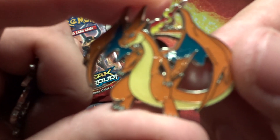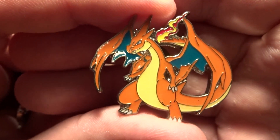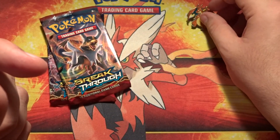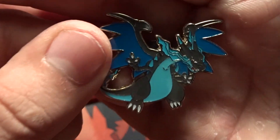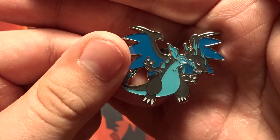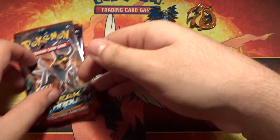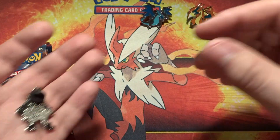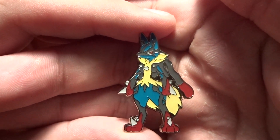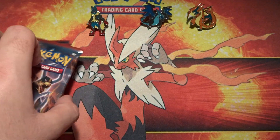First we'll show off the Mega Charizard Y pin — very nice detail on there. Next we have Mega Charizard X — very nice, very detailed. I don't know which one I really like better, Mega Charizard Y or X, but probably X. I always did X during the video games. And of course we have Mega Lucario — very nice and detailed.